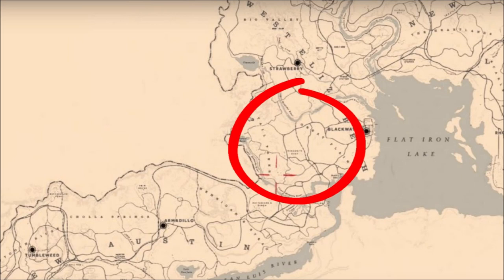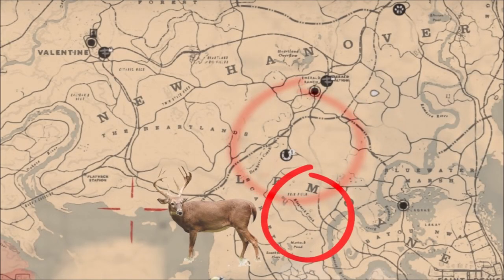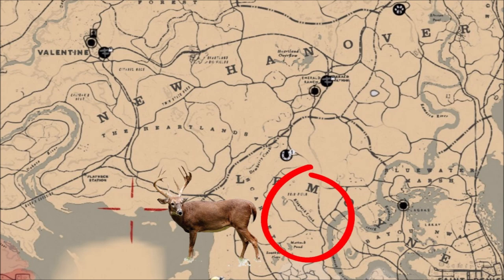The downside to hunting around here is there's always a lot of people here, so the animal spawns are very sparse sometimes. You cannot always find anything in Blackwater, but if you get around Tall Trees and Great Plains at the right time of day when there's not a lot of people, this is a very good hunting ground. You're close to Blackwater, but just be careful — there are some griefers around here, so that can be an issue as well.